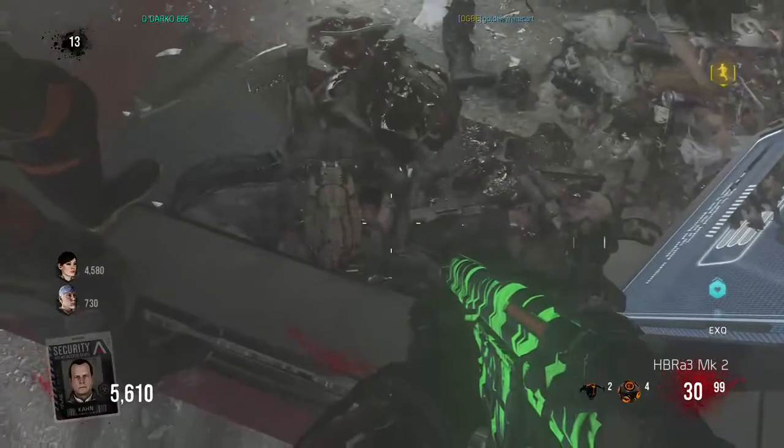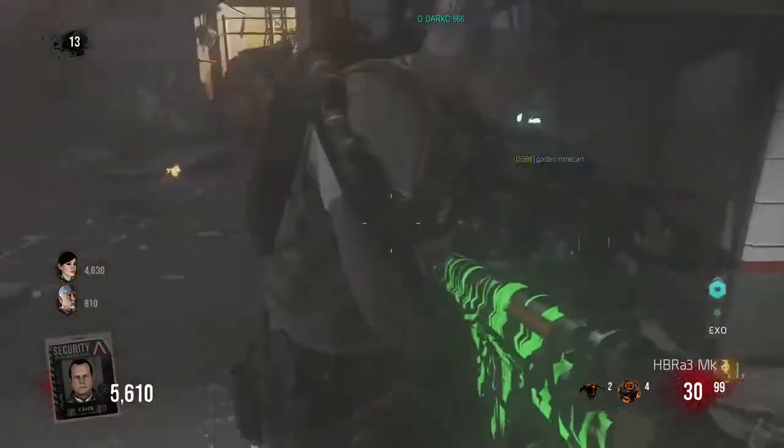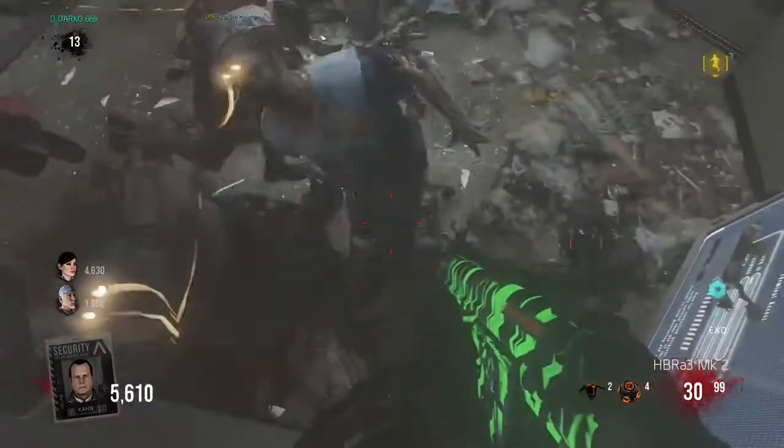Pretty much just walk up and get close over here. You do two people in this wall and the zombies will run up to you and you can't die.